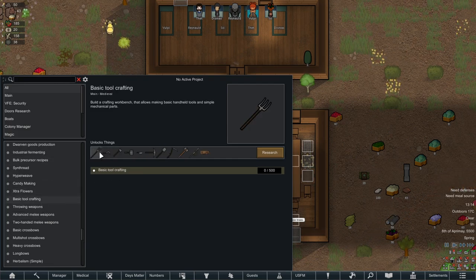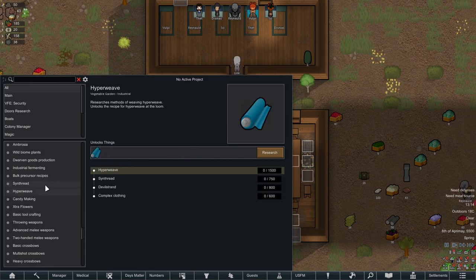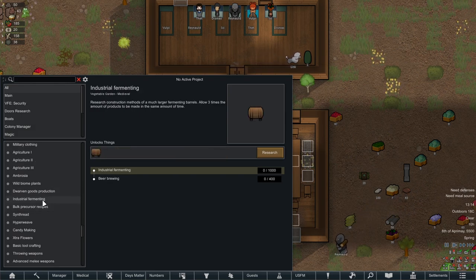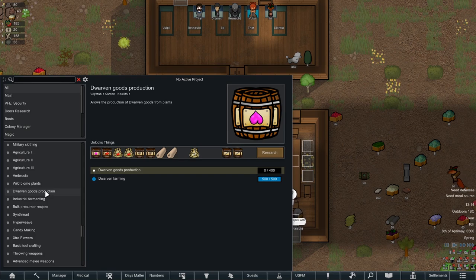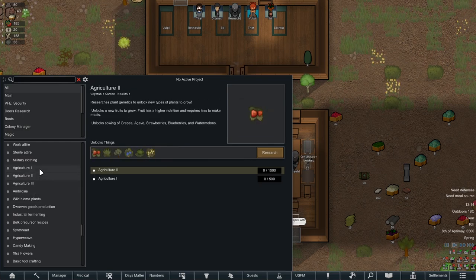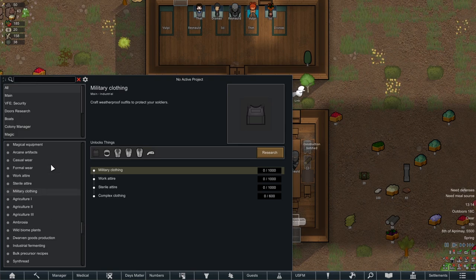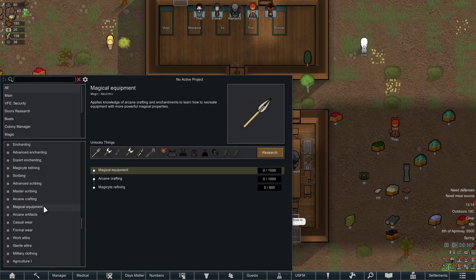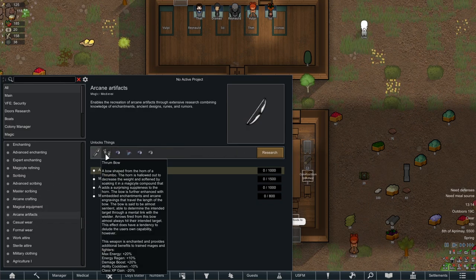Basic tools. Extra flowers, candy, hyperweave, synthread. Fermenting, dwarven goods — heck yeah, dwarven wine. Biome plants, ambrosia, agriculture. Military clothing, sterile attire, work attire. A lot of this may not fit exactly, but it fits well enough.